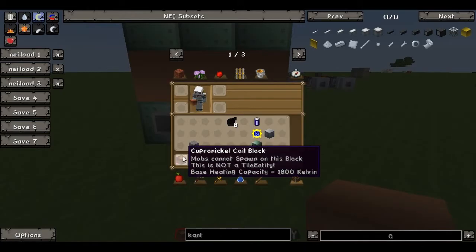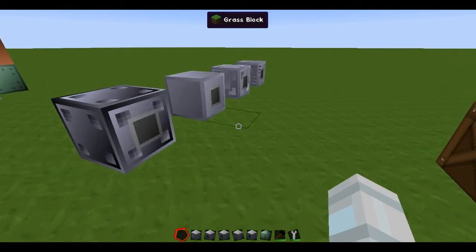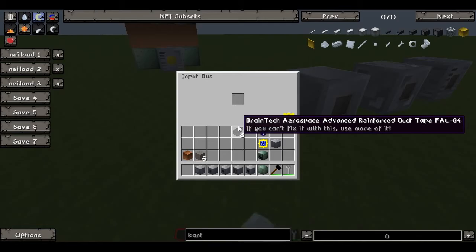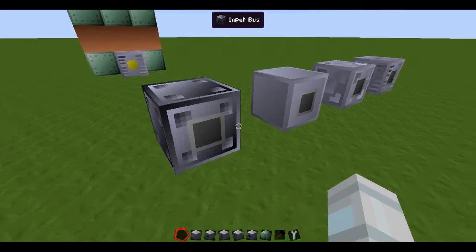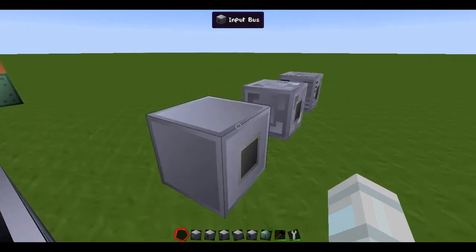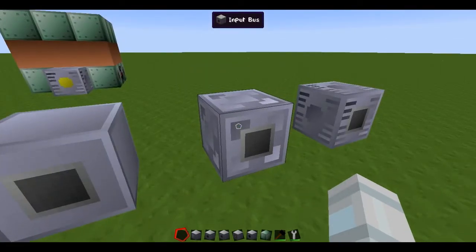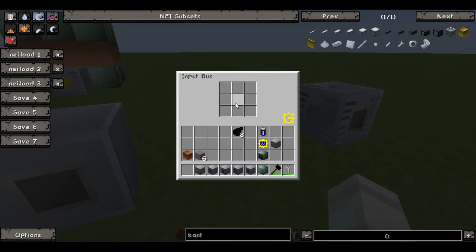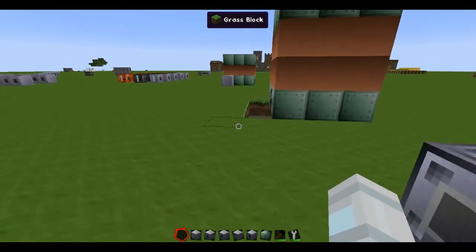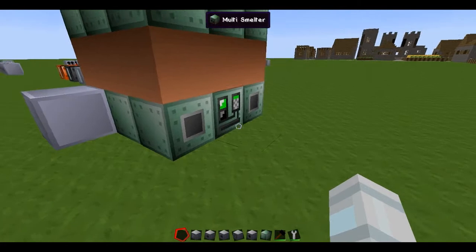Now it's a good time to talk about the difference of the inputs and outputs. The only thing that changes is the machine tier. The machine tier determines how many slots it has. Ultra-low has only one slot — not very useful. Low voltage, which is what we use now, has 4 slots — not bad. But if you plan to use the multismelter seriously, you should upgrade to medium voltage to have 9 slots, and then, when you can, to high voltage so you have all 16 slots. You do this for both input and output and you'll have a lot of items to smelt at once.